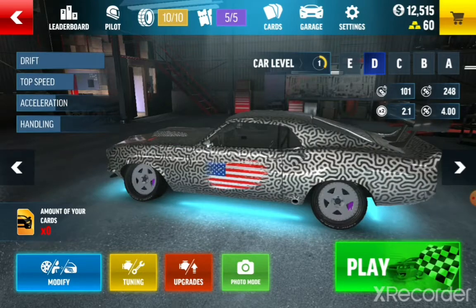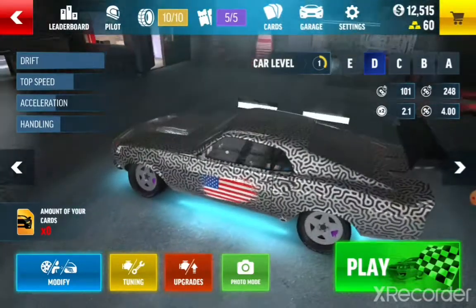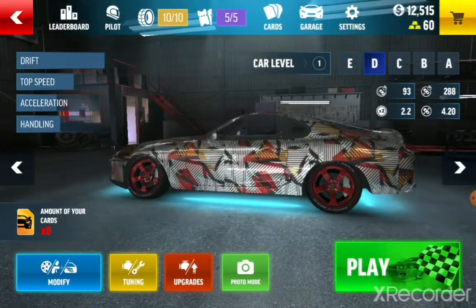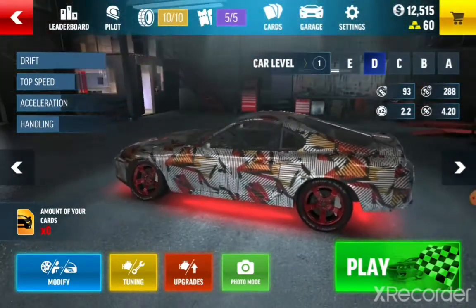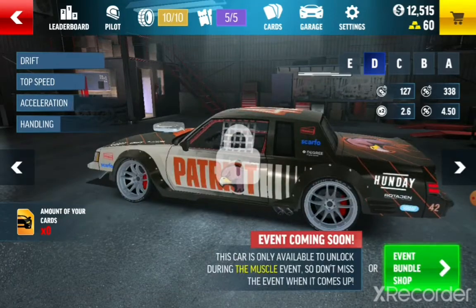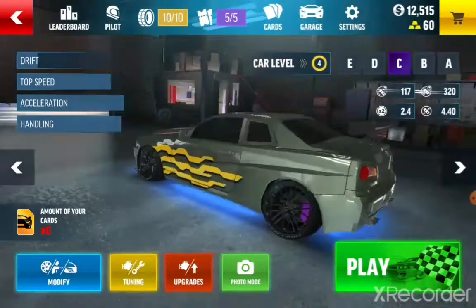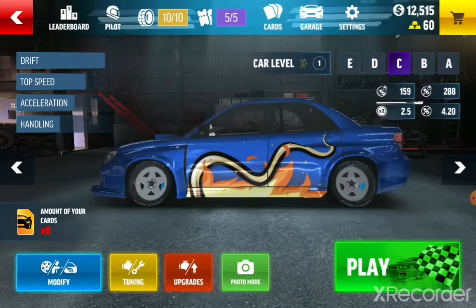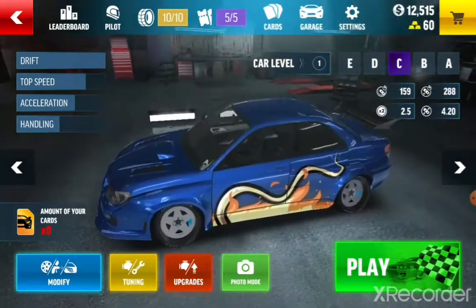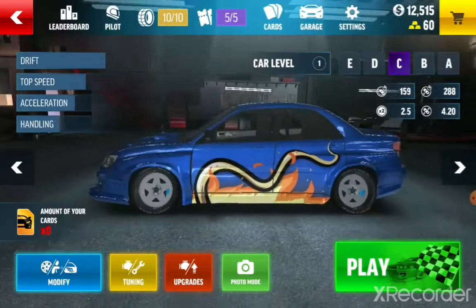Then I got this one, I customized it — let me know if you guys like this car in the comments below. Then I got this car, I really like this car, it's pretty cool. And then I got this car — it's like a Rolls-Royce. You start out with this hood ornament thing, you have to press that. Then I got this one — this is a rally car, really fast for dirt. It's like a drifting car that I made.